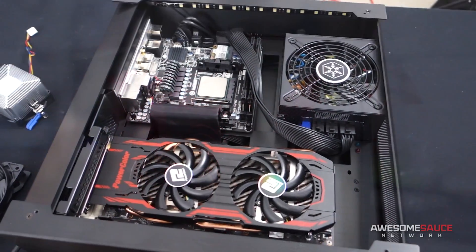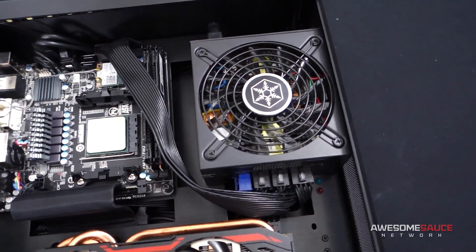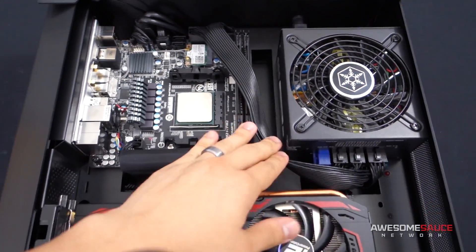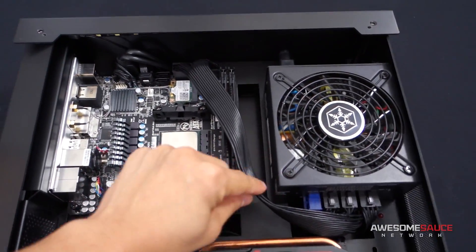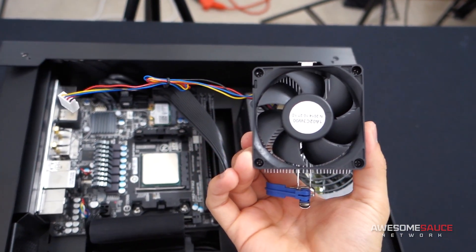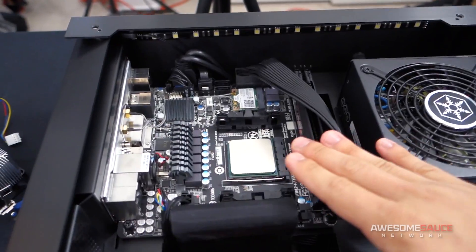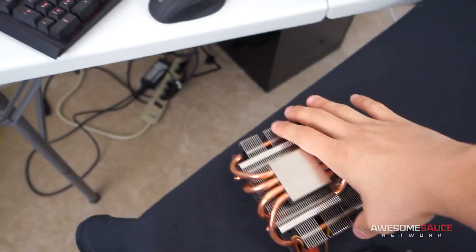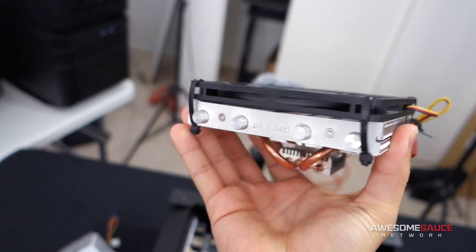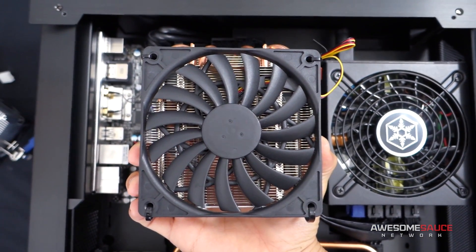All right, so the build turned out pretty great. It looks beautiful, but as you can probably tell from the footage, not everything went according to plan. The ATX power supply cable was not long enough to route behind the motherboard tray. Just because of the unique layout of the PC-05, I actually ended up having to route it right in front of the RAM. I also ended up having to use the stock AMD cooler, which is pretty expected, because the Shadow Rock LP was too tall to fit with that tempered glass side panel.